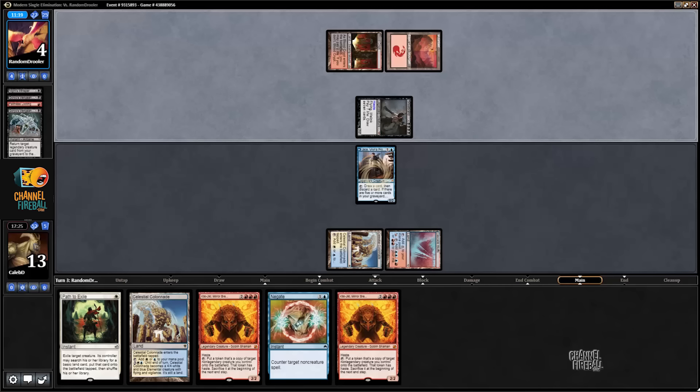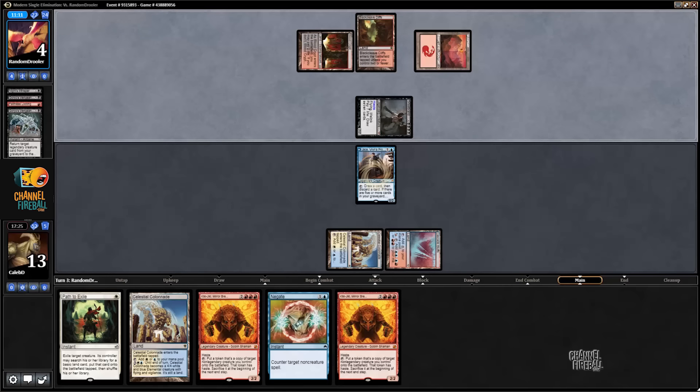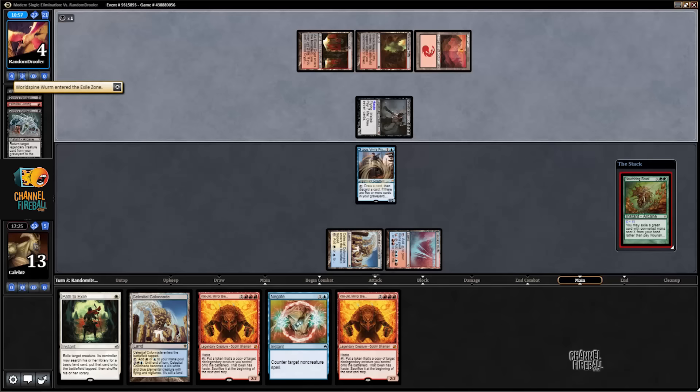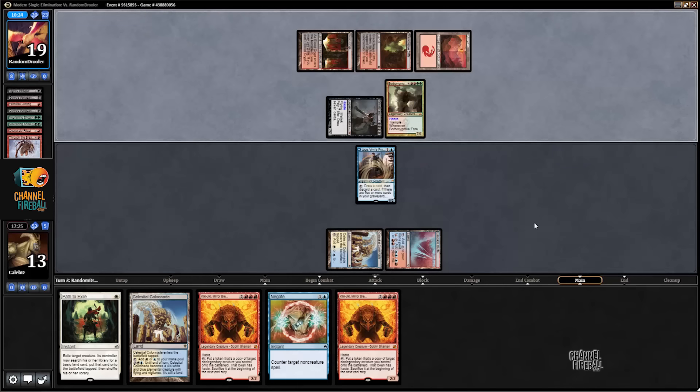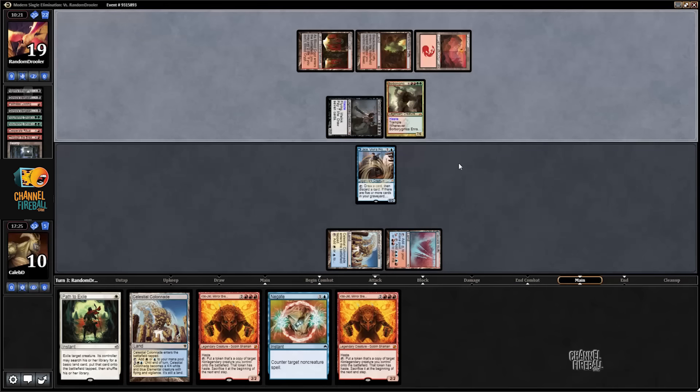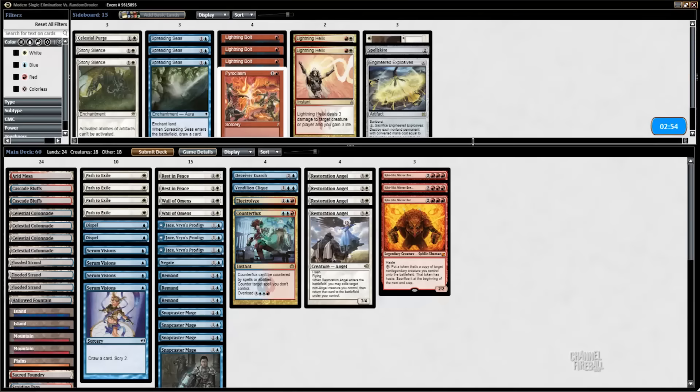One nice thing about this deck versus Grixis Reanimator is that you fizzle way less often — any Nourishing Shoal lets you dig into the rest of your deck, and there's only so many times you can draw seven cards and not hit what you need. Pretty much all the time you fire off a turn-two Goryo's Vengeance you're going to combo and draw your whole deck. He drew down to four life — just spliced Desperate Ritual into Nourishing Shoal. Through the Breach Borborygmos, discard lands until we're dead. GG.